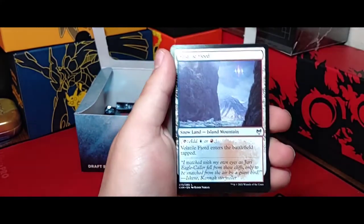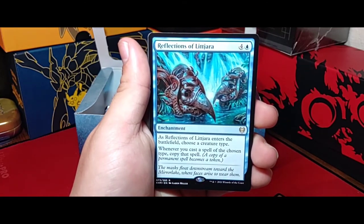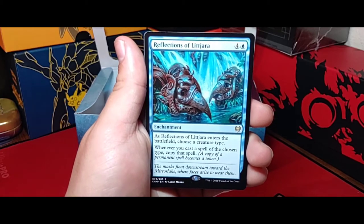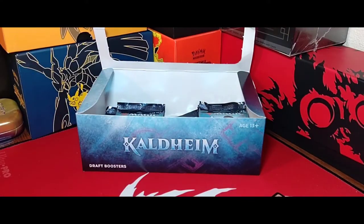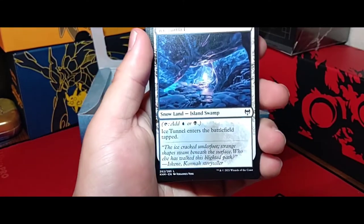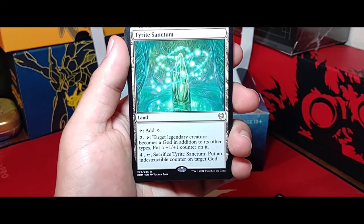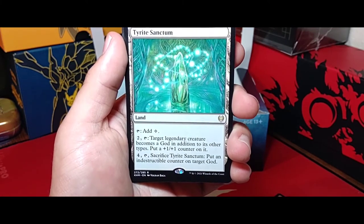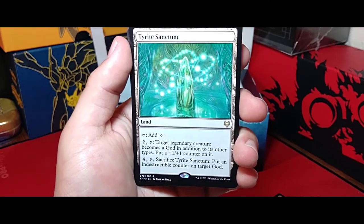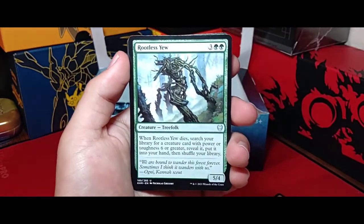Getting close to the bottom of the box. Got a treasure token, a Volatile Fjord, and Reflection of Littjara — choose a creature type and whenever you cast a spell of the chosen type, copy that spell. That's pretty crazy, though it is a five-drop so there's some work to get it out. Next pack — Tyrite Sanctum, a colorless land. Target a legendary creature and it becomes a god in addition to its other types. Sacrifice it to put an indestructible counter on a target god. That's pretty nuts — it actually makes a creature into a god.